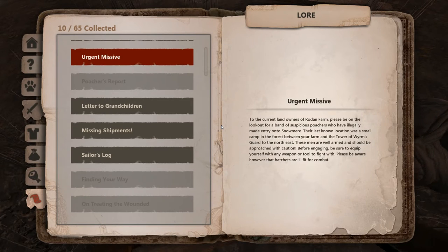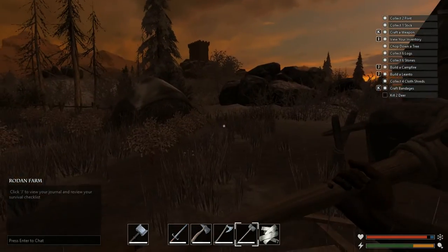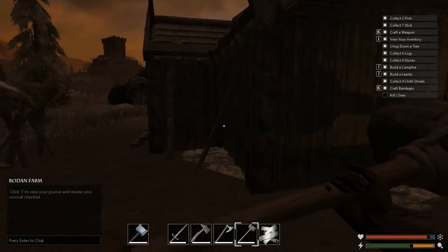Let me read this lore. 'Urgent message. To the current land owners of Rodan Farm — please be on the lookout for a band of suspicious poachers who have illegally made entry onto Snowmere. Their last known location was a small camp in the forest between your farm and the tower of Worms guard to the north east. These men are well armed and should be approached with caution. Be sure to equip yourself with any weapon or tool to fight with. Please be aware that hatchets are ill fit for combat.' Good to know — no hatchets, they are not advisable.